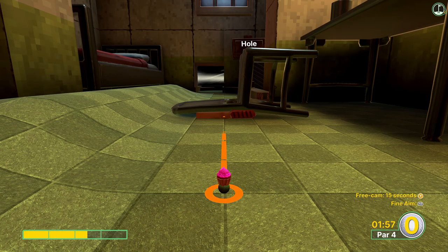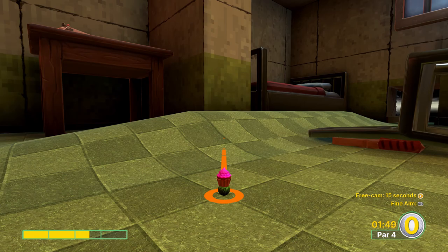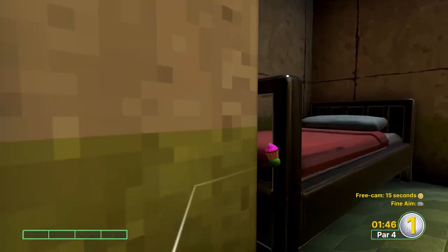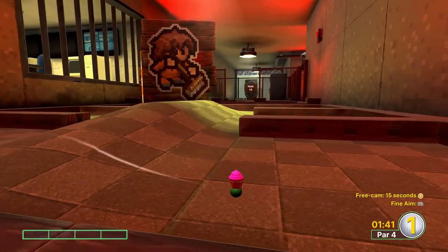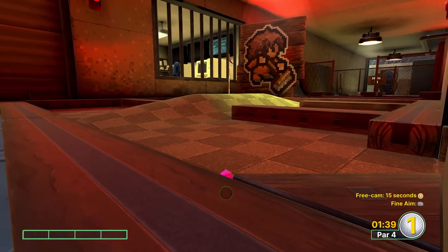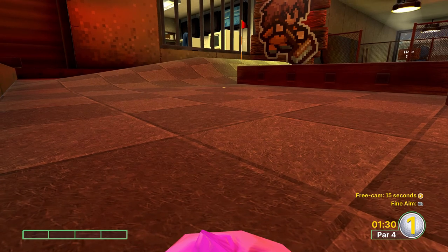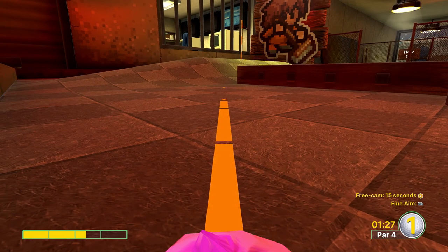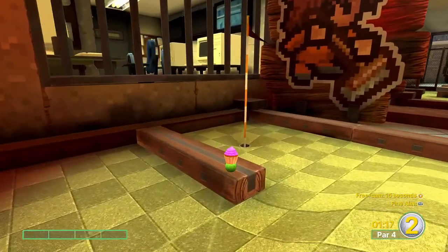For hole thirteen, we're going to go about two and a half power off the wall to the left. Aim kind of in the center of the wall and it will bounce you toward the hole using the vent in front of us. From here, go two and a half bars toward the hole — you can use the pattern on the floor to see exactly where I'm aiming. If you want to end up right in the bowl, look a little more to the left to bounce off the wall and into the hole. Otherwise you'll have an easy third putt.